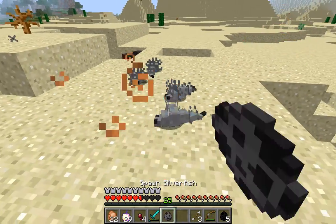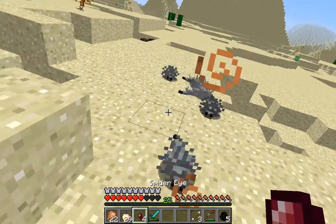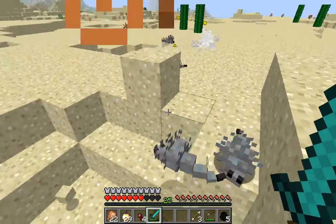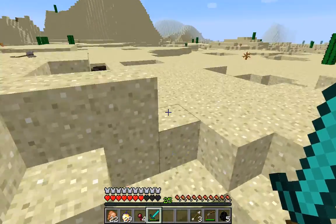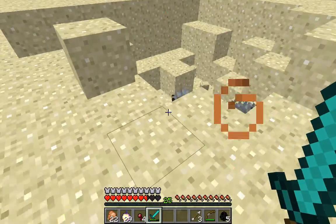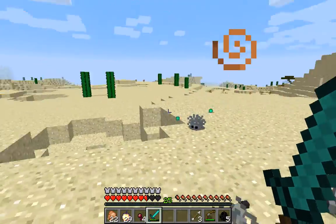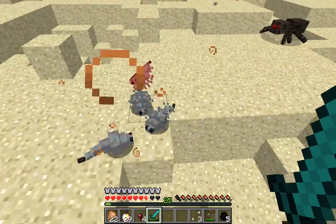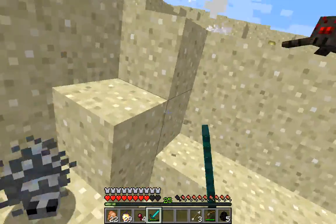I'll just spawn five more. If you hit them, they spawn more of them. There's more than five now, there's like six — one, two, three, four, five. I suppose they didn't spawn more. Wait, I killed one, so they didn't spawn more.